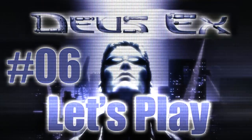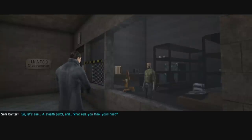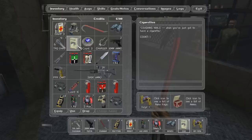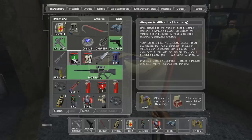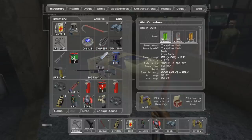Welcome back everyone to Let's Play Deus Ex blind. We have to get our equipment - a stealth pistol. I have to get rid of some stuff, but I want to sell it. I should just use these modifications - a larger clip. I drag it over and there we go, the pistol has a larger clip now.